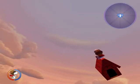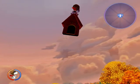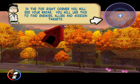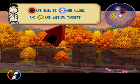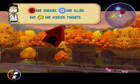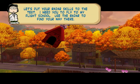Coke should totally get on that. Oh wait, they already did. If you laughed, you're a bad person. In the top right corner you will see your radar. You will use this to find enemies. I thought that was my pizza. These symbols are enemies, these symbols are allies, and these symbols are mission targets. Let's put your radar skills to the test.